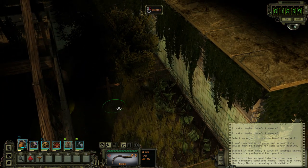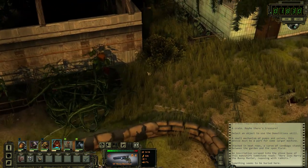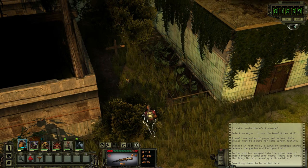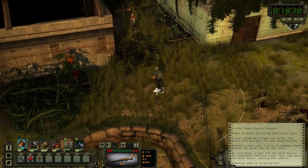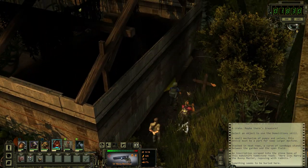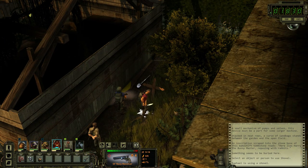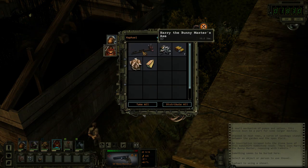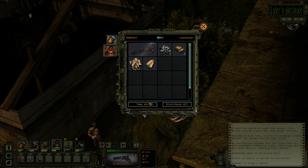Oh, can we actually dig? Something's — yeah! This is gonna be weird. Probably. I just want to see if there's a trap or something. Well, it seems okay. Whoa! Harry the Bunny Master's axe. Scrap. 38 cal ammo. Deck of cards. And ruined overalls.